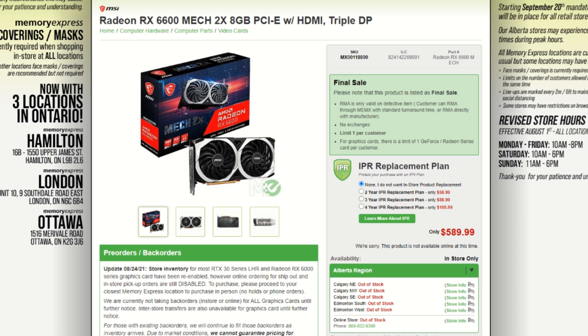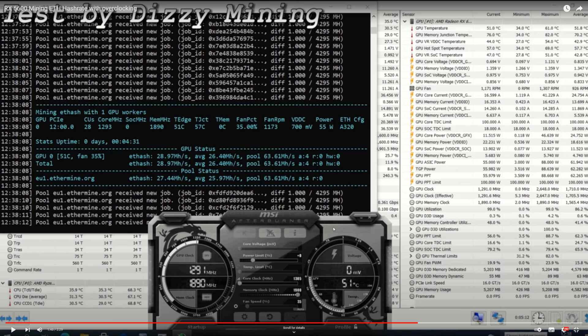Links will be in the description for sources. I'm going to be using Dizzy Mining — he always gets cards first in line, so if you're looking for the fastest updates on hash rates for Ethereum, check out Dizzy Mining. Also Chump Change, who did a video on this earlier today testing out a rig with a watt meter hooked up. Links to each specific video and their channels will be in the description below.